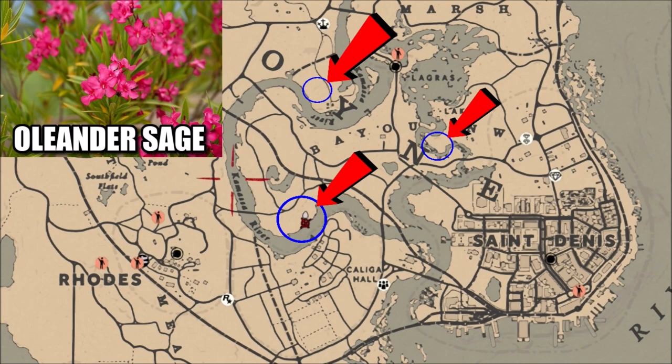What is going on guys? Grave here. Welcome back to Red Dead Redemption 2. One of today's Red Dead Online challenges is to pick five Oleander Sage. These three blue circles on the map are the only three locations I personally know where Oleander Sage spawns in game.